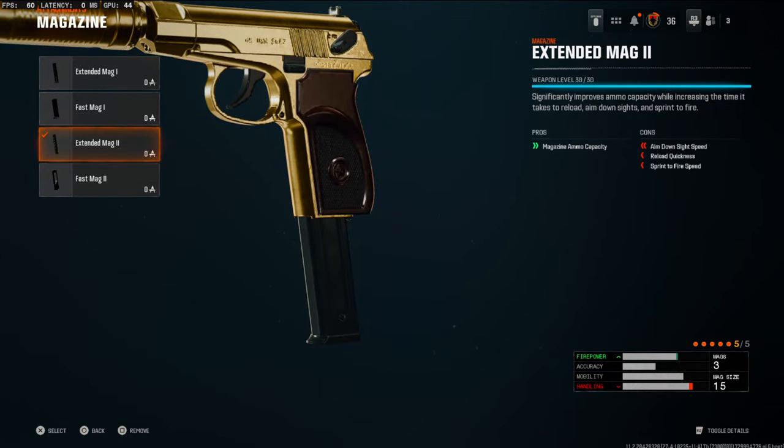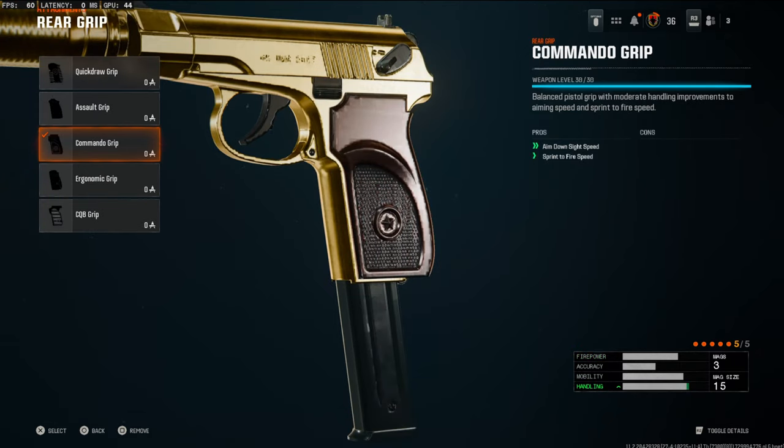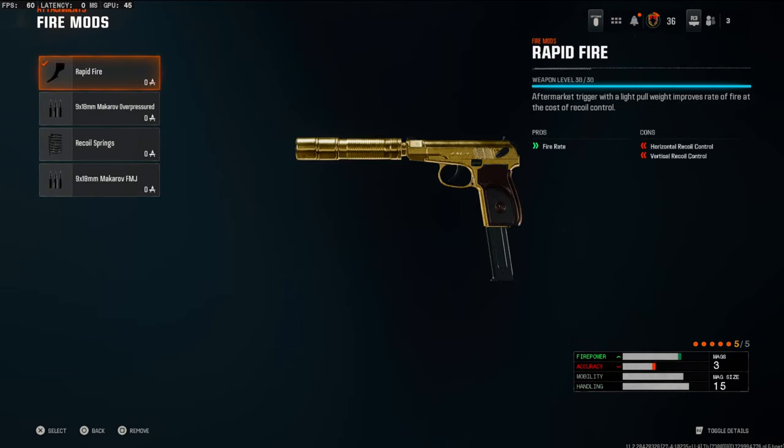Over on the magazine, we're going to be using the extended mag 2. This is going to bring your mag size up to 15. Over on the rear grip, we're going to be going with a commando grip, which adds aim down sight speed as well as sprint to fire speed. And to make this gun a lot faster shooting-wise, we're going to be using the rapid fire mod.